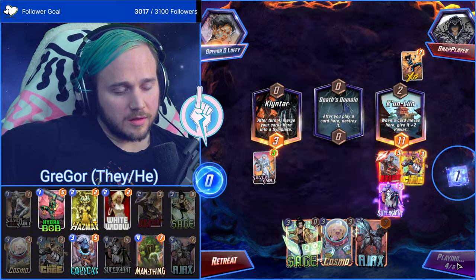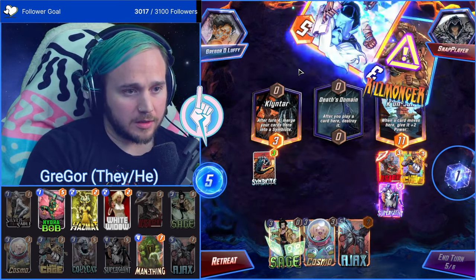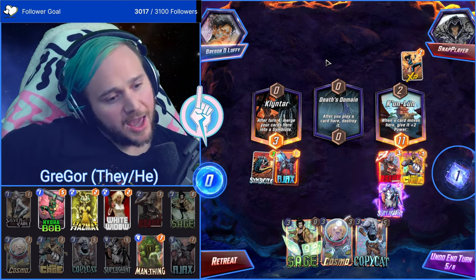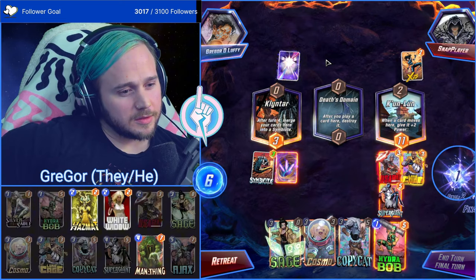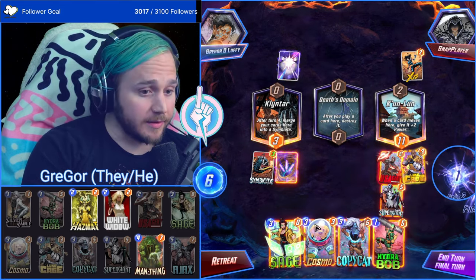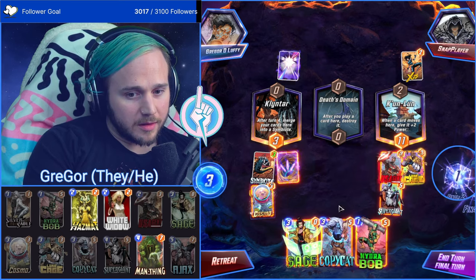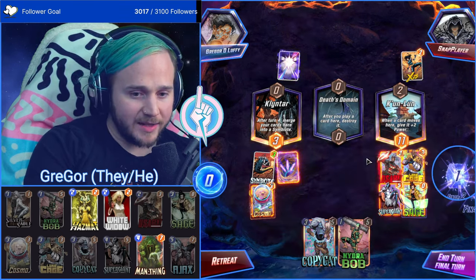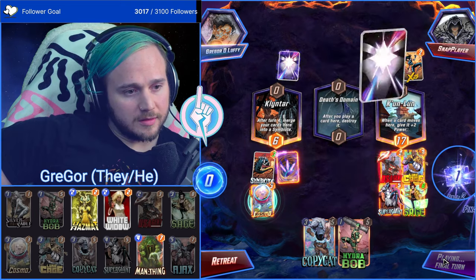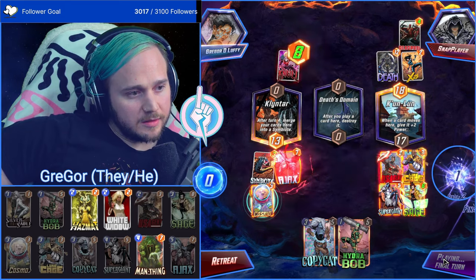I play Ajax on five, keep priority so I can Cosmo. We got their Killmonger — even if Ajax doesn't get any buff, I still think we win. They went left — very intriguing. I kind of want to Cosmo right. We could Hydra Bob snap into Death's Domain... actually no, you're right, we're not doing Hydra Bob. We win by one point — they got Ajax, baby Gnoll. We win.